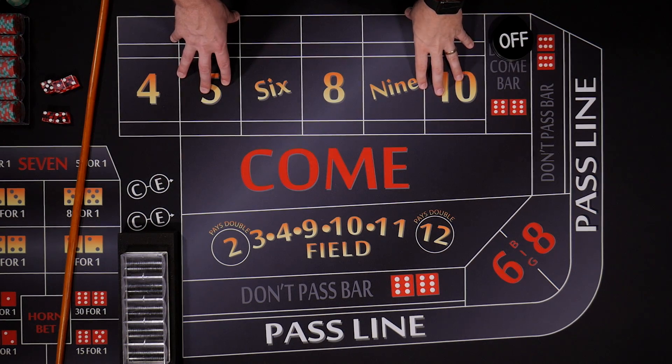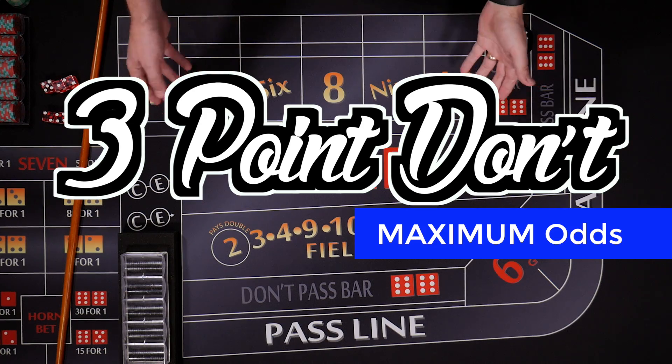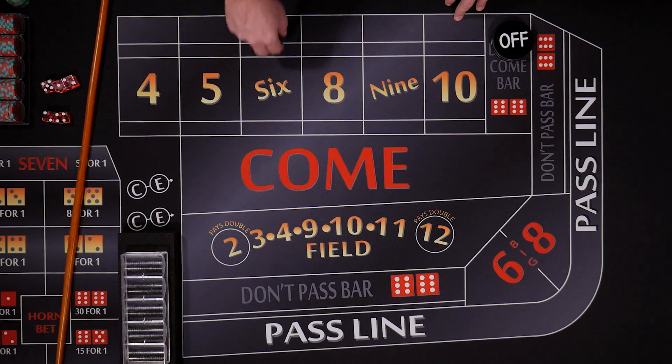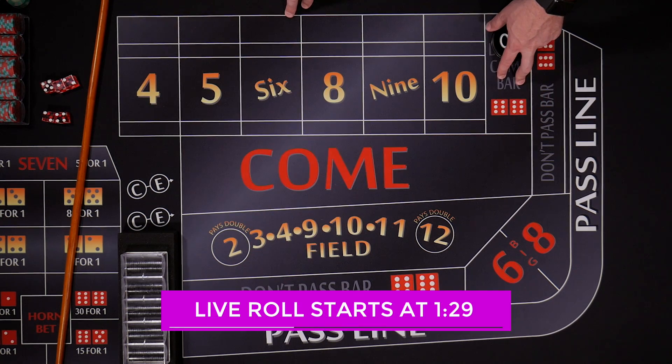All right, hi, welcome to Color Up. Today we're going to cover the three-point molly don't, or the three-point don't. What we're going to do is place a don't pass and follow it up with two don't come bets.